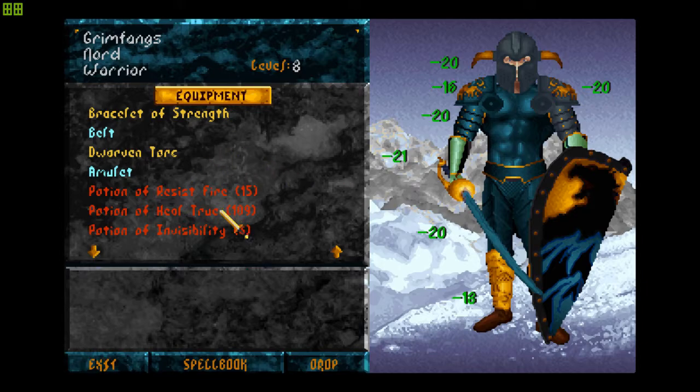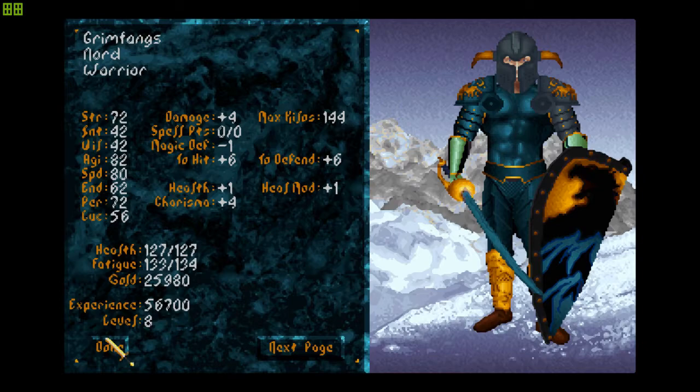I got 99 potions of heal true — I already had 10 from before — and three potions of invisibility for a potential fight with Cerberus that comes up next. He's supposed to disappear, but I've read that sometimes he doesn't, so might as well be ready.